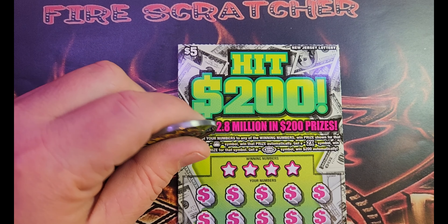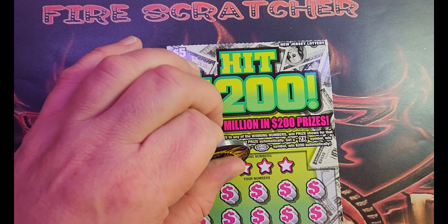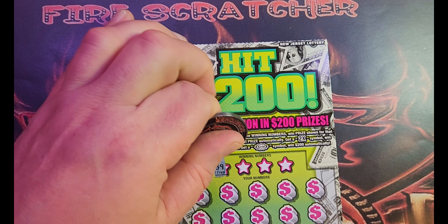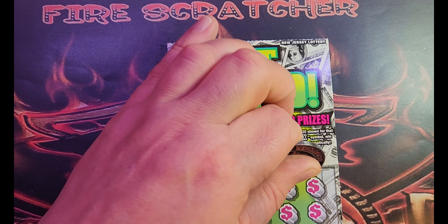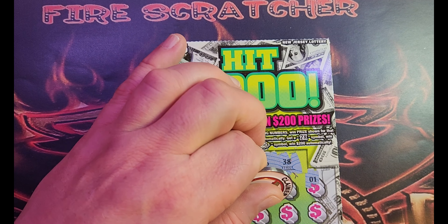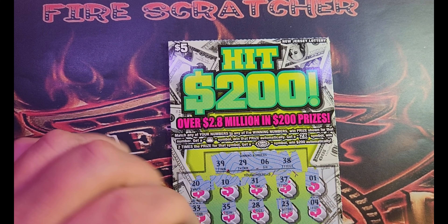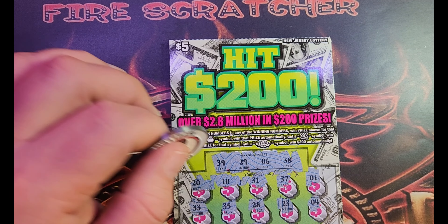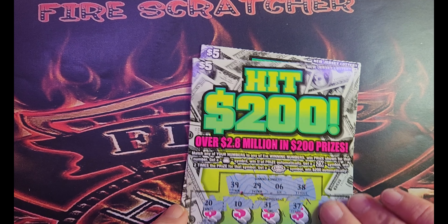On the Hit 200: matching numbers game, sack symbol for an auto win, 2x multiplier, and that burst for 200 automatically. We're looking for 39, 29, 6, 38, 20, 10, 31, 37, 1, 33, 35, 28, 23 — and a four, lucky 13, and eight. And a sack! We got the sack, we got a win right out of the gate. A three and an 18 — Jersey famous free ticket, we'll take it.